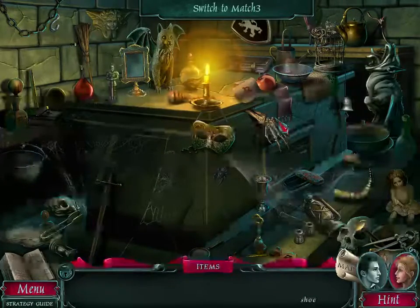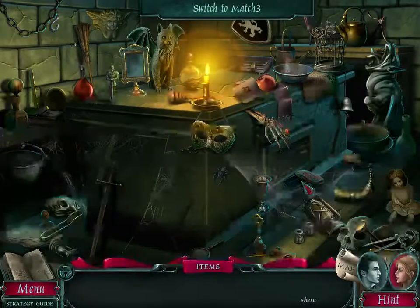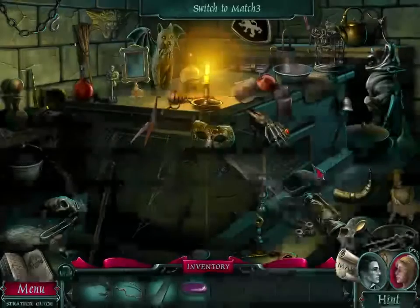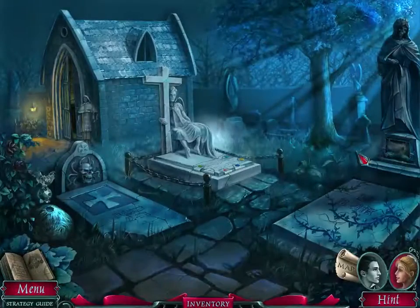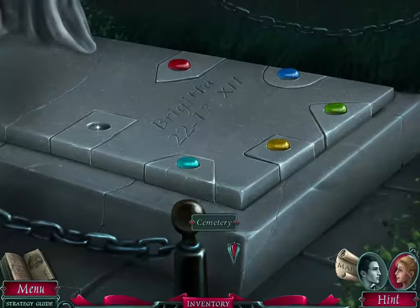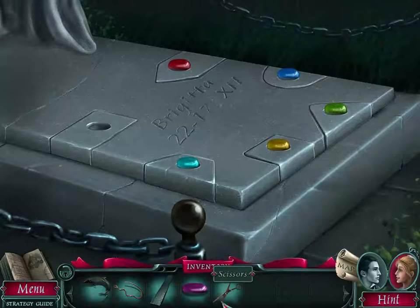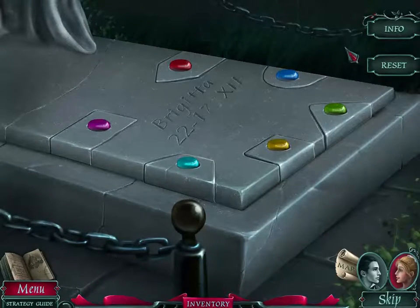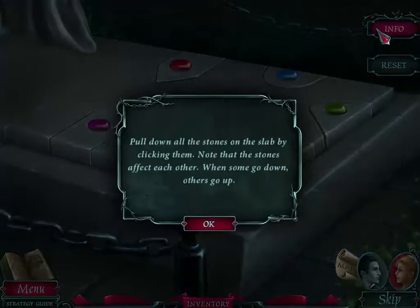We need a shoe. Where's the shoe? There's a shoe. We found scissors. I was hoping for another hammer or something, so we can smash more things. Here we go to the gravestone. Brigitta. Oh — put down all the stones on the slab by clicking them. Note that the stones affect each other, but when some go down, others go up.